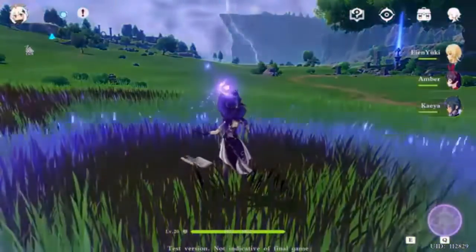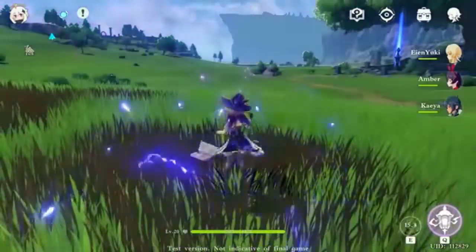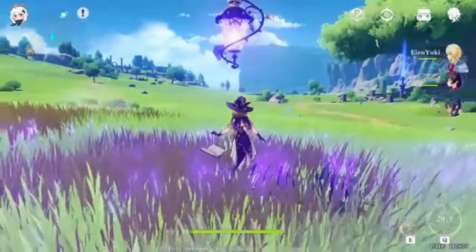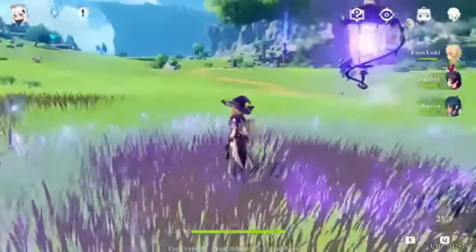Lisa can do damage, and her basic attack can also do electricity elemental damage. She can do a lot of mid-range attacks. Her ultimate can hit enemies and deal area damage.